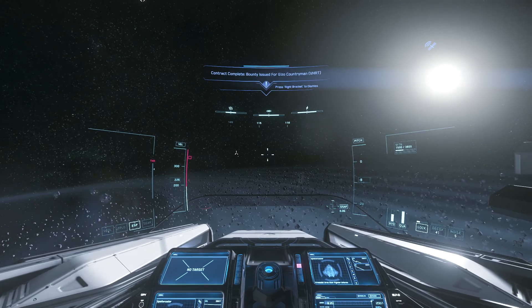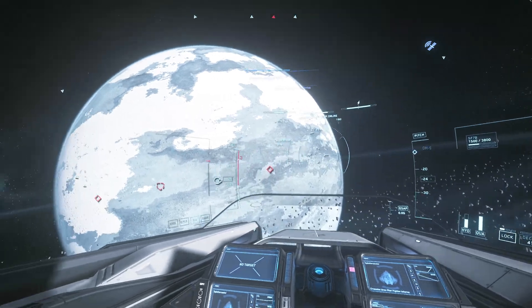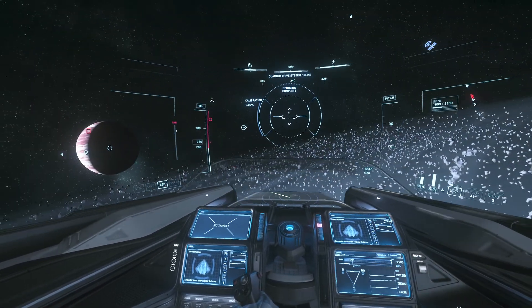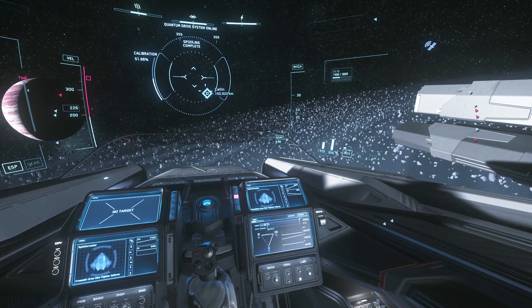I also find it's handy for quantum travel. If you need to find a quantum marker, you can quickly scroll using V-Joy, then press Caps Lock — boom — and aim directly at your target without even having to think about it.